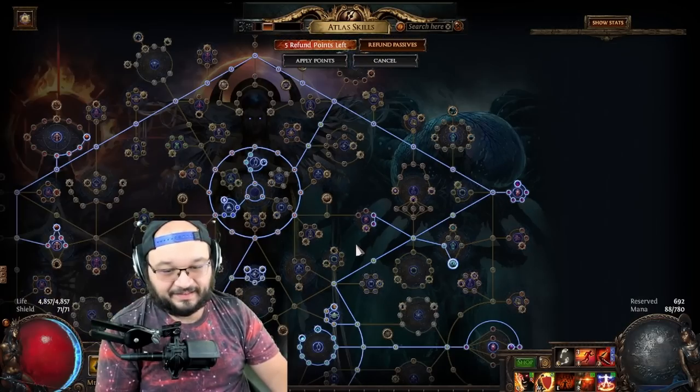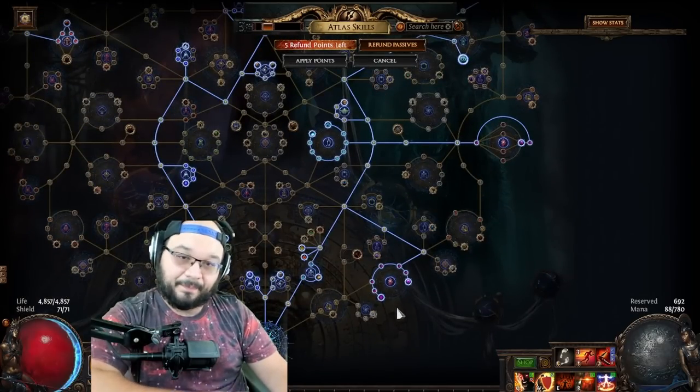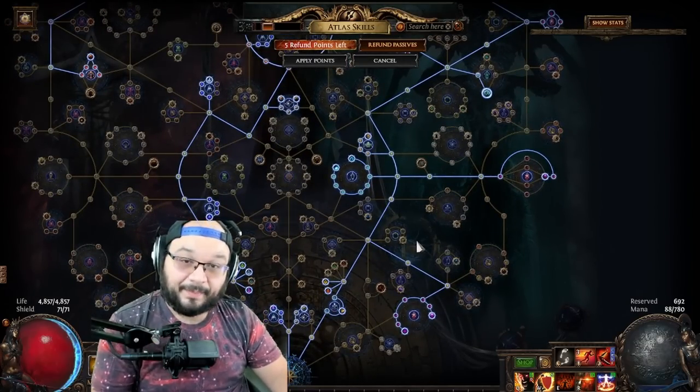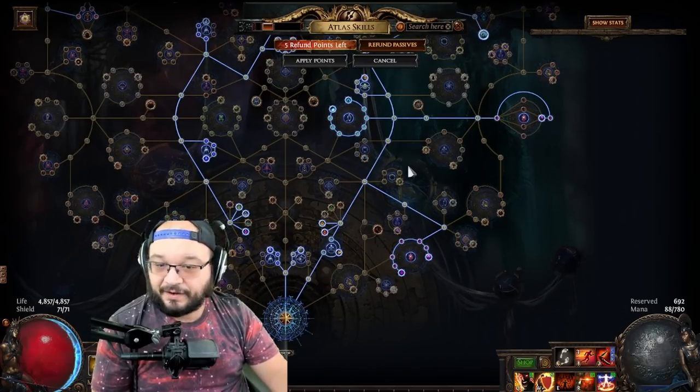Essentially what we're doing is opening a map, blitzing the map boss, killing the map boss right away, running around the map, checking the altars — doing the same altar strategy you'd do if you were doing Jungle Valley — and then just going around and popping all the breaches. On top of that, we're taking some really fun nodes that I personally like and think are really good money makers.